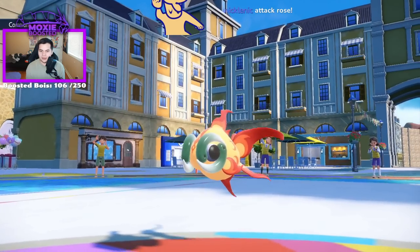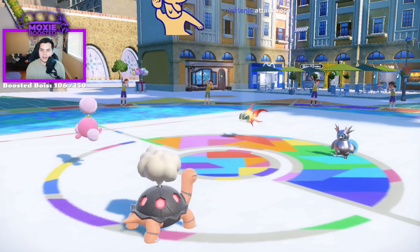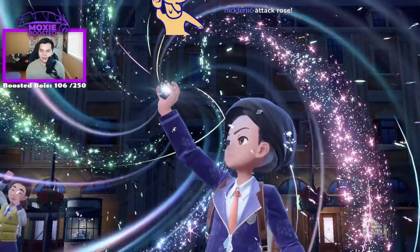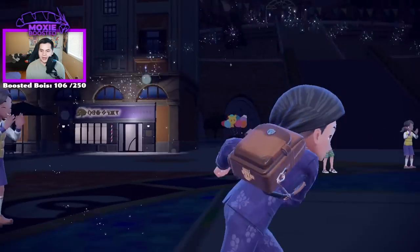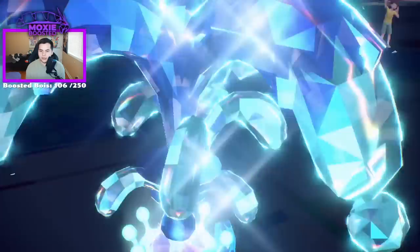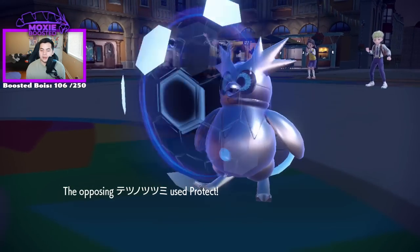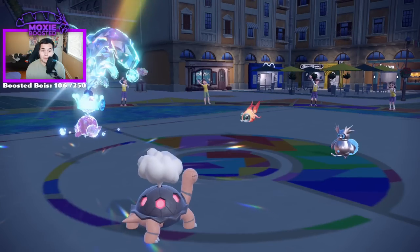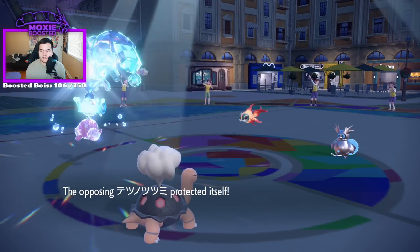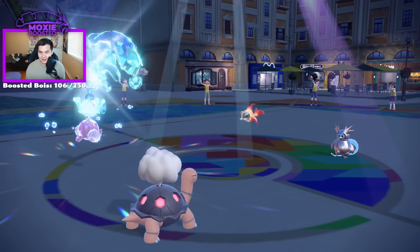I'm Terra Watering here because I don't want to drop to a Heat Wave. And if they want to go for the Freeze Dry, I actually don't know my calcs — I might live, I might not. Jumpluff has 110 base Special Defense, I'm pretty sure, or something like that. Its HP is not great. They Protected. Well, I have good news and bad news. If they went for Heat Wave here, it's extremely good news, actually.